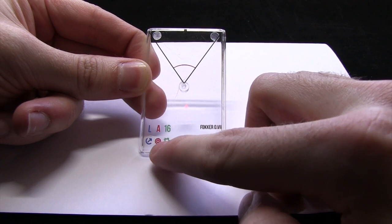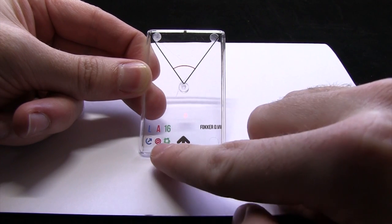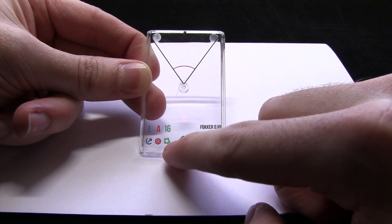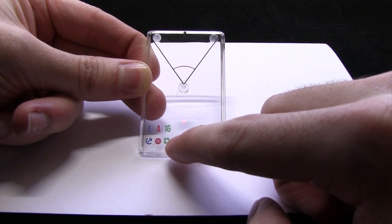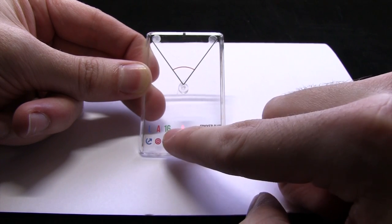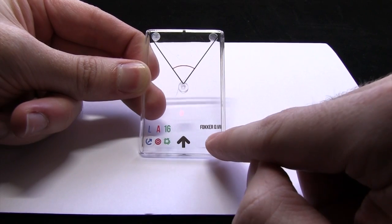The second section is also for a deck and this denotes which damage deck this plane uses when it's firing on an opponent — in this case it's an A, which I'll be covering later on. The third green symbol represents how much damage this plane can take before it's destroyed — in this case it's 16. We also get the name of the plane at the bottom there as well.